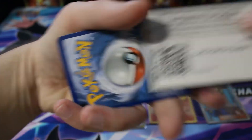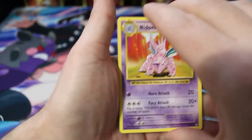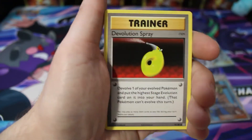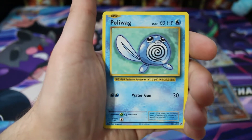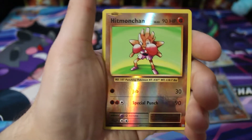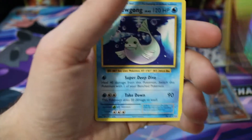There's your last code card. I do stress — if you take the code cards, don't take every single one. Let somebody else get a couple, maybe just take one or two and leave some for everybody else. Last pack magic: we have a Nidorino, Devolution Spray, Brock's Grit, Voltorb, Sandshrew, Poliwag, Diglett, Seal, reverse Hitmonchan — very nice. And the last card of today's opening is... a Dewgong.